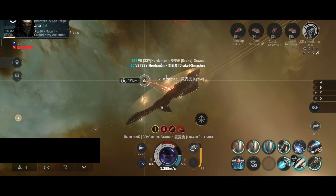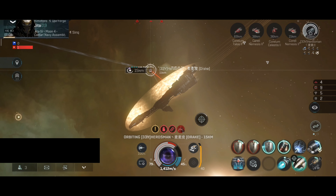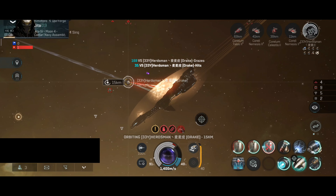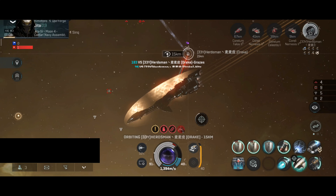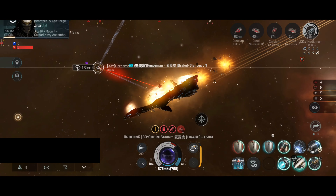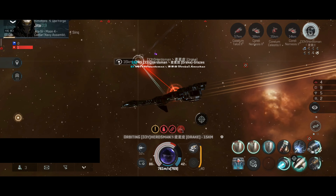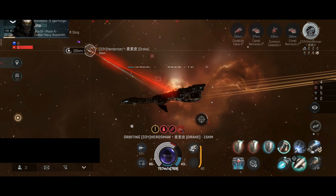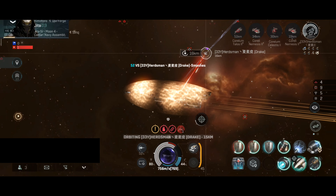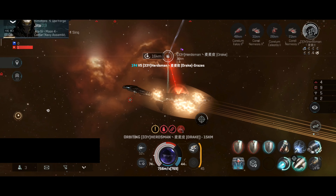This ship is built for fights that will last a long time. I scratched the shield of the Drake — I think they forgot to use the shield booster for a moment. They don't have any Nosferatu, so the only way they can have capacitor is by using the Sleeper core, capacitor batteries, or rigs that make the shield booster use very little capacitor — perhaps a combination of all of those things. The capacitor on the Drake seems to be holding really well, and my capacitor is also holding really well.